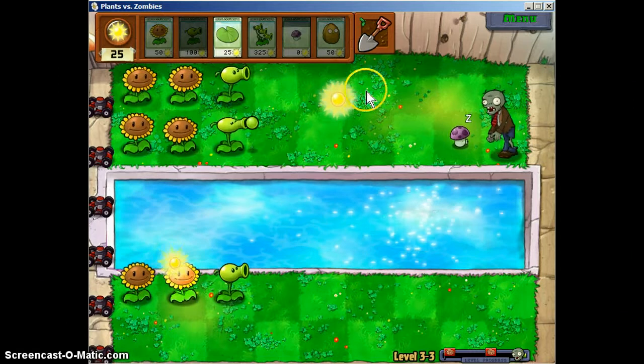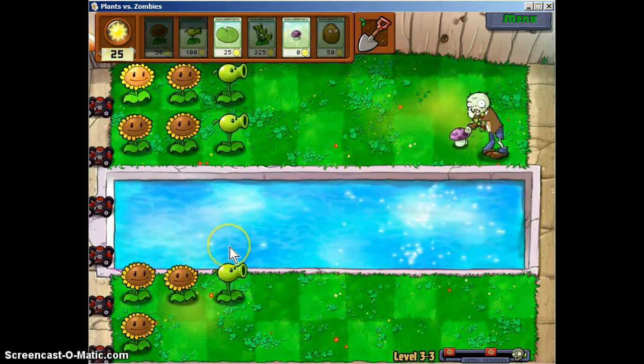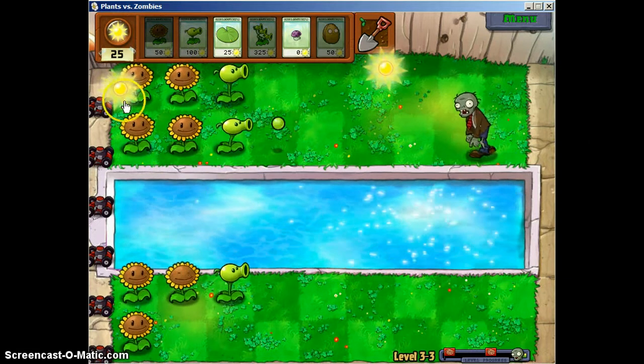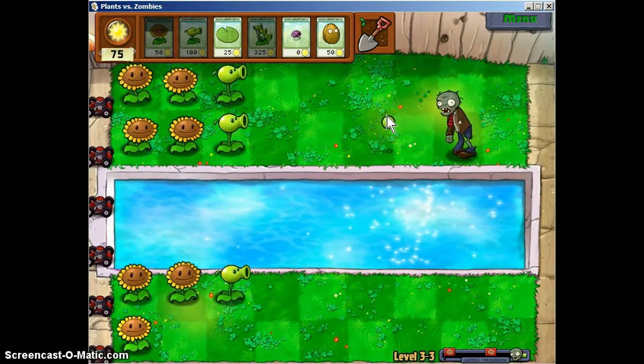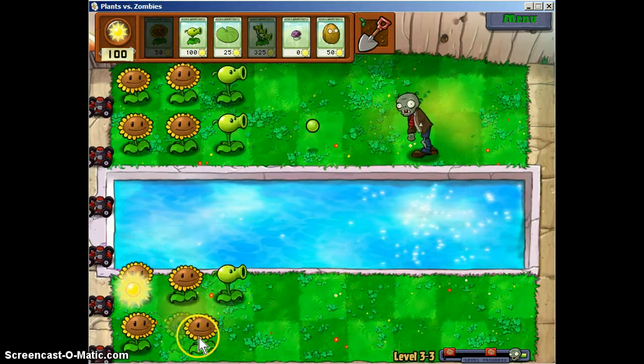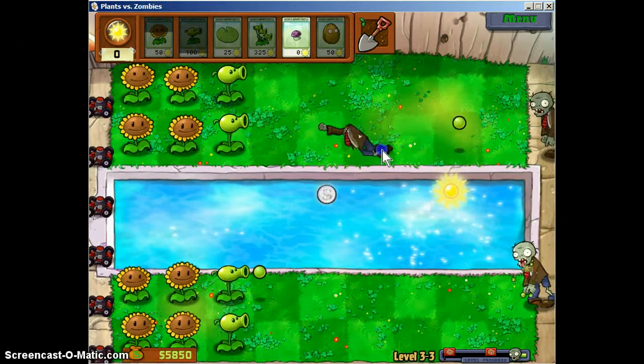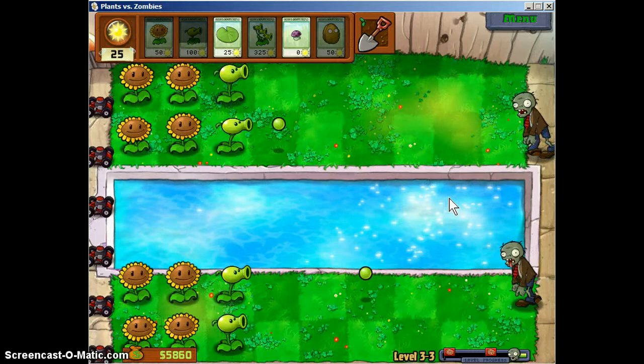But it's a really special plant that you have to use for that certain level. You know the magnet shroom where you take away metal? Well, you unlock them when you beat 5.3. But I will get to explain why they give you the coffee bean on that stage.